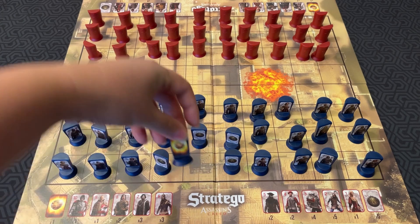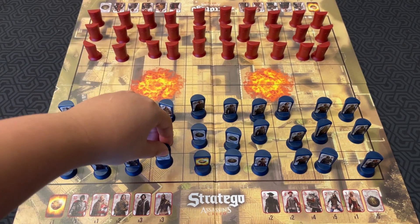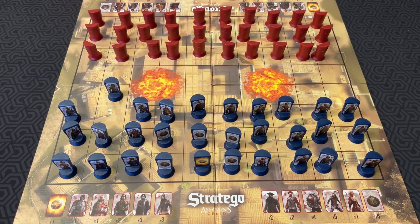The Apple of Eden and bomb pieces cannot move — they have to stay where they are. On your turn, you must move one of your pieces or attack with one of your pieces. You cannot move and attack in the same turn, except for Scouts — we'll get into that later. You can pick a piece and move them one space in any direction except diagonally. Only one piece can occupy a square, and you cannot jump over pieces.